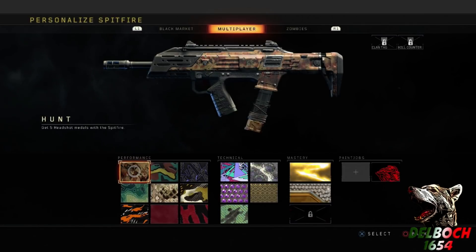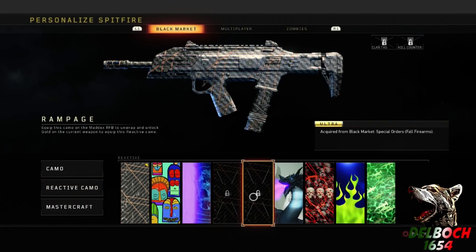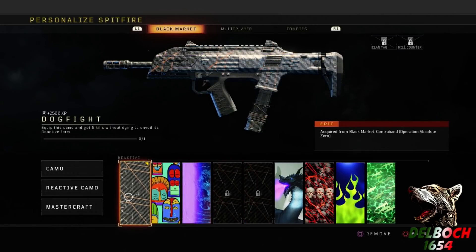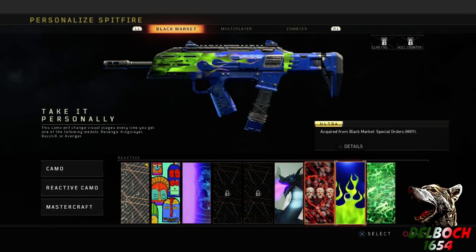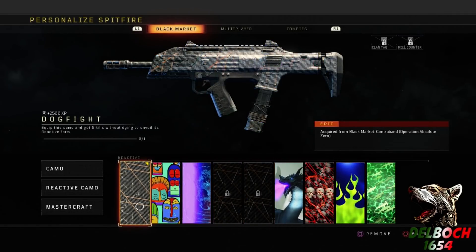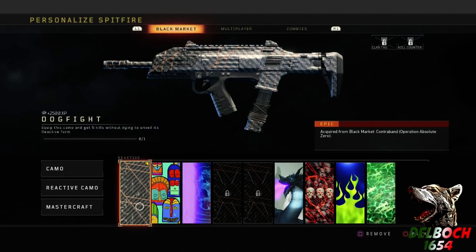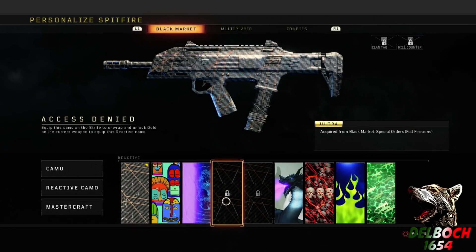Any reactive camo is basically for any gun as long as you have it unlocked. There are still a few that I'll demonstrate unlocking, because for the most part I have the majority of reactive camos but there are still a few I need to unlock. You do actually need to unlock the camo with that particular gun first in order to be able to use it on all guns.